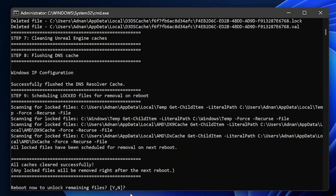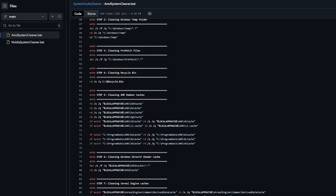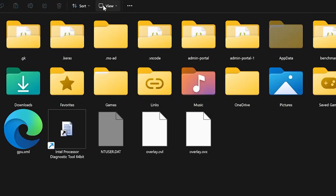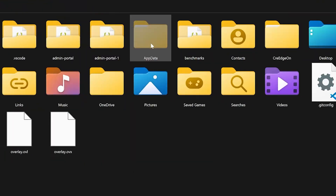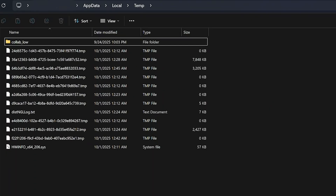Once you press yes, your system will reboot automatically, and that's it. I have uploaded this .bat file on GitHub so you can verify it and download it directly if you prefer. Once you've pasted the commands, choose Save As, give it any name you want, but make sure it ends with .bat. Then just run it — keep in mind it only works if you run it as administrator. If you prefer to do it manually, you can enable the hidden items option to see hidden folders, then go to AppData, then Local, then AMD, and you'll see the same folders we talked about. You can empty them manually as well.